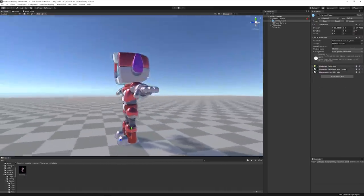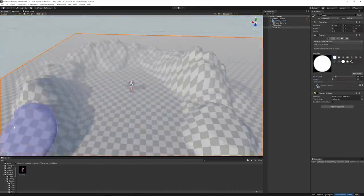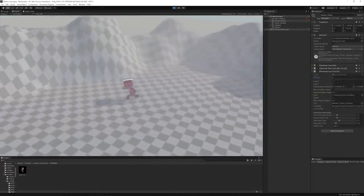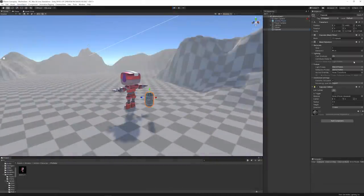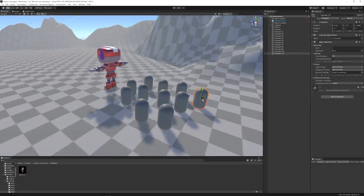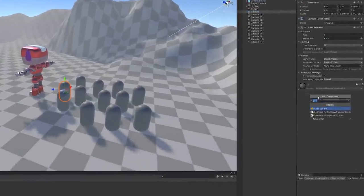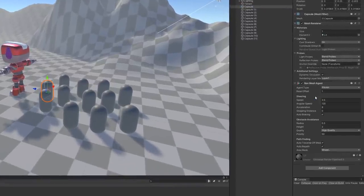I started by importing Jamo, the official 3D character from the channel, into the scene. As a base for the level I made a terrain for the player to explore, then I added capsules as placeholders for the Pikmin. In order to make the Pikmin find the most optimal path to follow the player, I added a Nav Mesh Agent component to them.